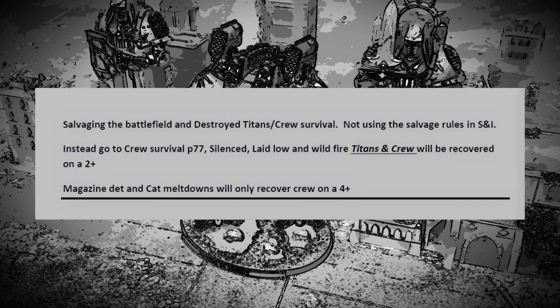In Shadow and Iron there's a set of rules for salvaging the battlefield — surviving units can scour for destroyed Titans and claim a percentage of their points as armory points. But that didn't seem right to me. A silenced Titan, one that was laid low, shouldn't count as completely destroyed. In my games stuff dies a lot and it didn't feel right that something silenced, laid low, or even on wildfire is completely destroyed and you have to buy a whole new Titan. So we're not using the salvaging rules at all.